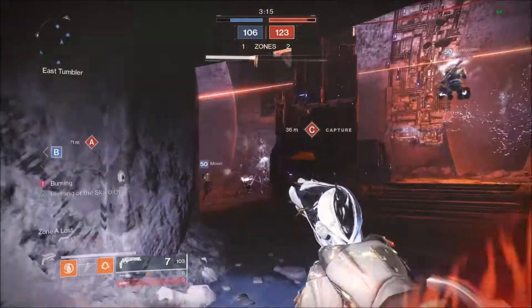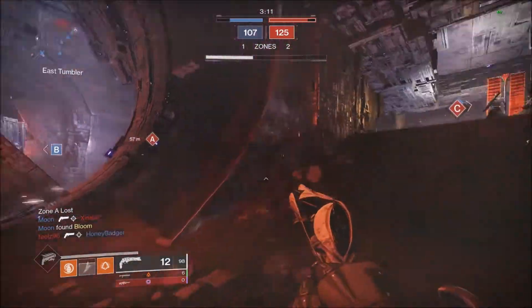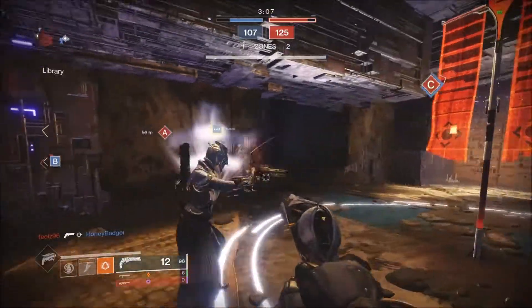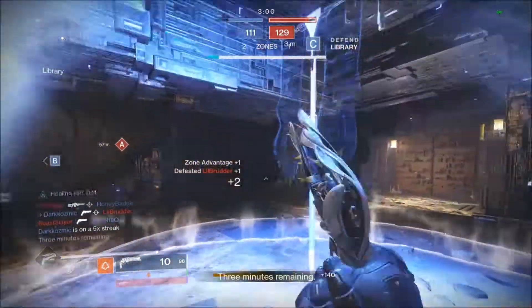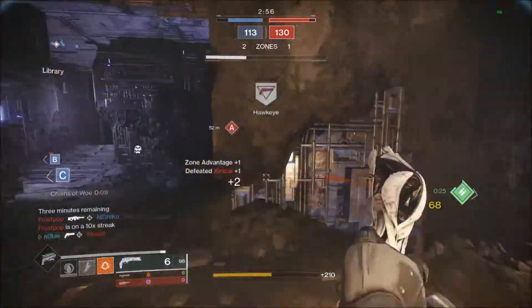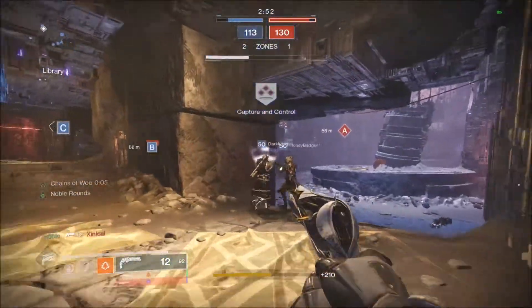The base stats are literally like any other 150 hand cannon — it does 68 to the head, allowing it to three-shot, but only at close range. It can fire very quickly, but with its large amount of recoil on console and controllers, I think very few people will use it over Not Forgotten or Luna's Howl. While using it, the rate of fire felt very nice, however the reload speed felt a little slower than Thorn's and the range felt a lot lower than other hand cannons.